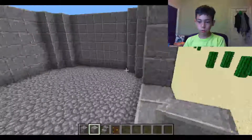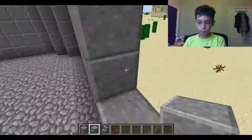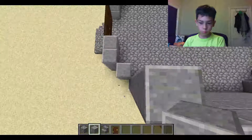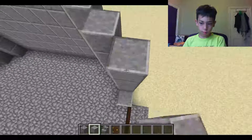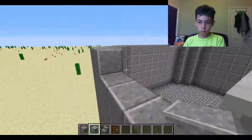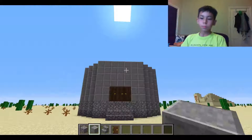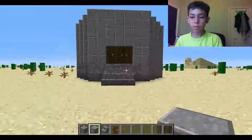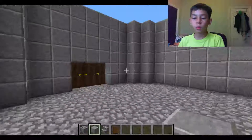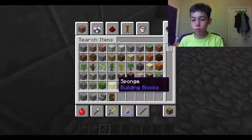We're almost there — well, not really, but I think you get the picture. Just keep on building it up. So that's what it's going to look like — that's going to be the mini dining room. So it's the mini dining room as I said. Then get some oak stairs.